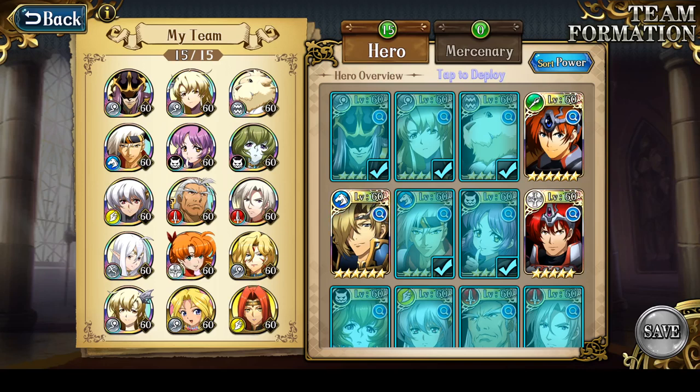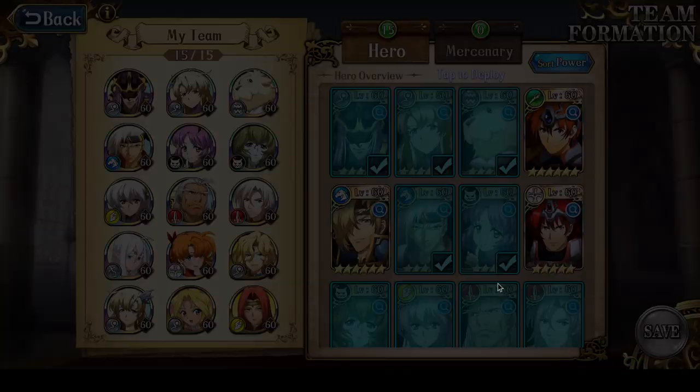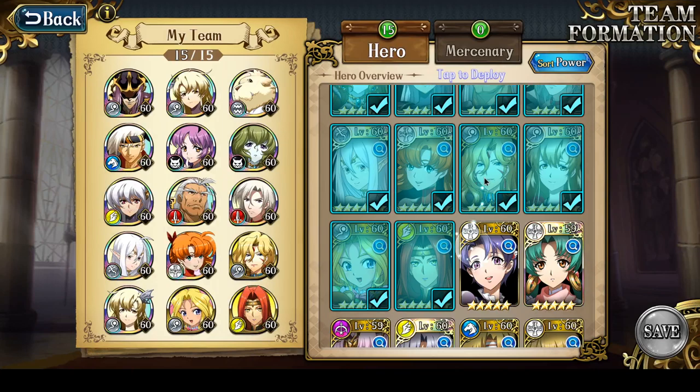Hey everyone, this is Nitro. In this video, I thought I would go over in detail the final party I used for Apex Season 1 and the gear that they had. There are 15 characters you see here, and in addition to these 15, I also used Elwyn occasionally, although not in the finals, and I also used Chloe. I'm going to go over all of these characters one by one so you can see how they were built up in total.